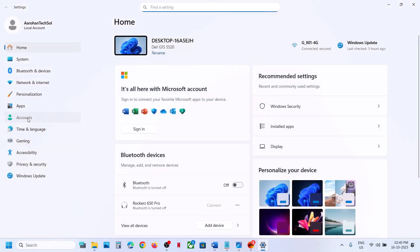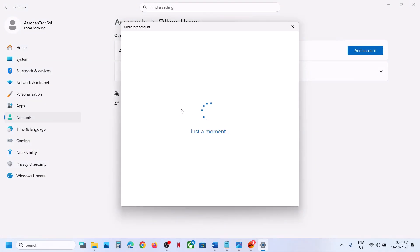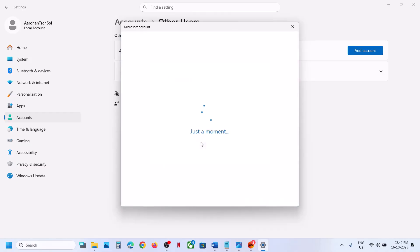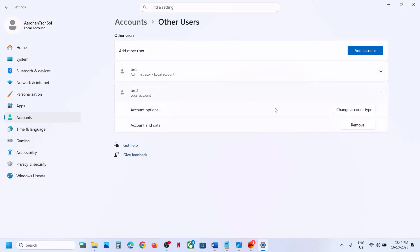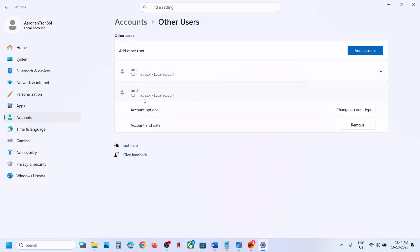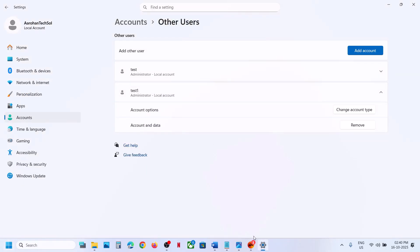The next step is to create a new Windows admin account. Open Windows Settings, go to Accounts > Other Users > Add Account. Click 'I don't have this person's sign-in information', then 'Add a user without a Microsoft account'. Name it whatever you want, set a password if desired, and click Next. Once the account is created, click on it, click Change Account Type, set it to Administrator, click OK, then log in to the new account and install the game.